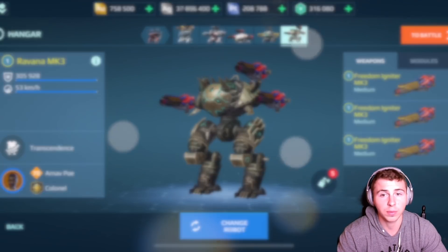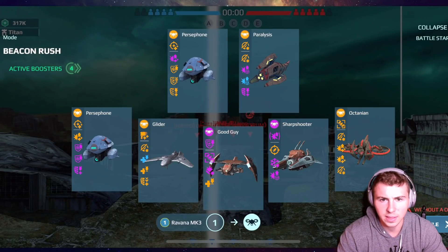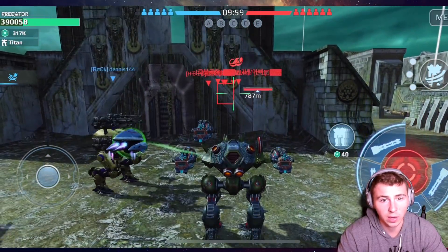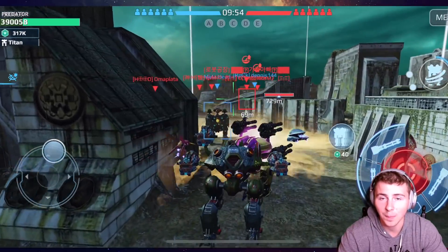So let's jump in, we're gonna use the Havoc and then the Igniter build as well. We'll try out but mark three. Let's do this. Okay, so we're jumping in here — Dead City. And not to mention we have the Persephone drone, so we have that annoying shielding that's gonna pop up.